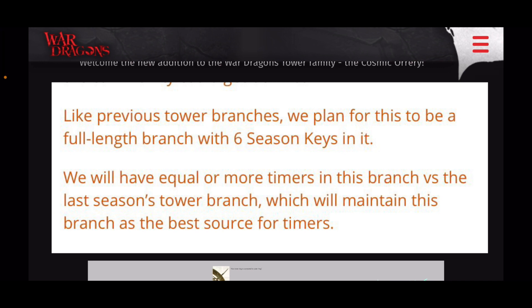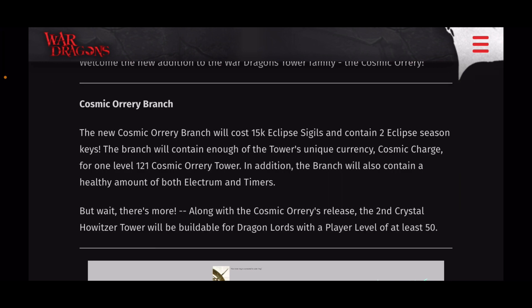They previously said it will be a full cost branch for six full keys, so we might actually have this and a separate tower branch coming. I'm not sure if the tower branch is supposed to come out this next event as well — hopefully we'll get more information soon. This one is 15,000 sigils for two keys, which is unfortunate because that is increased cost for the keys, but you don't necessarily have to finish the whole branch. It contains enough of the tower's unique currency — Cosmic Charge — to get one to level 121.